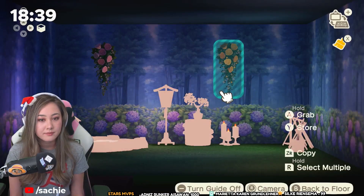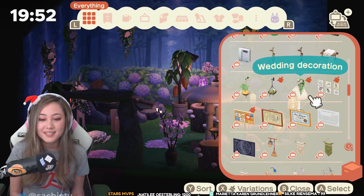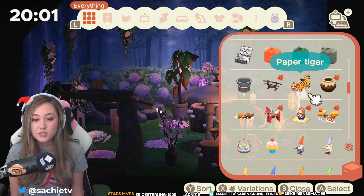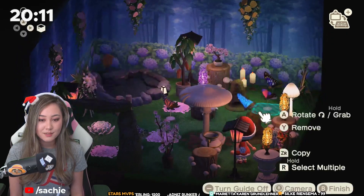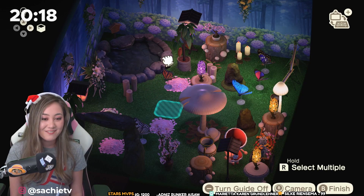I'm trying to add a little bit more color in. It's kind of like a florist's room. I should have done the florist — remember that one island we went to that had the really pretty florist's room? I should have tried to recreate that, but my brain just remembered butterflies. I'm just gonna add every single butterfly in here. Cluttercore! My favorite!